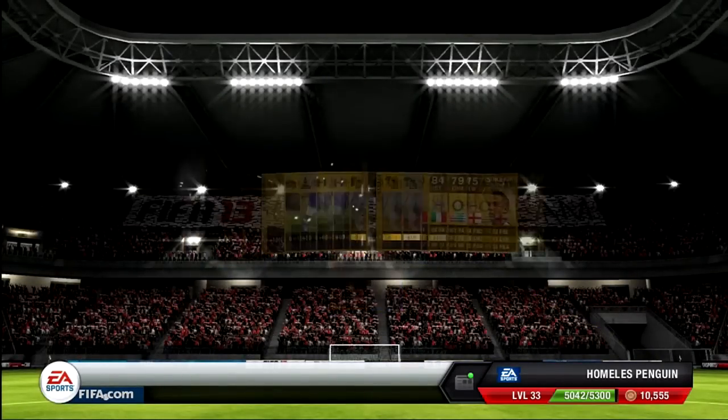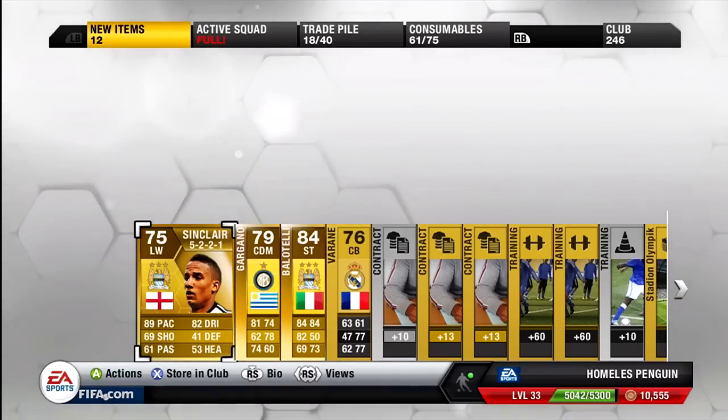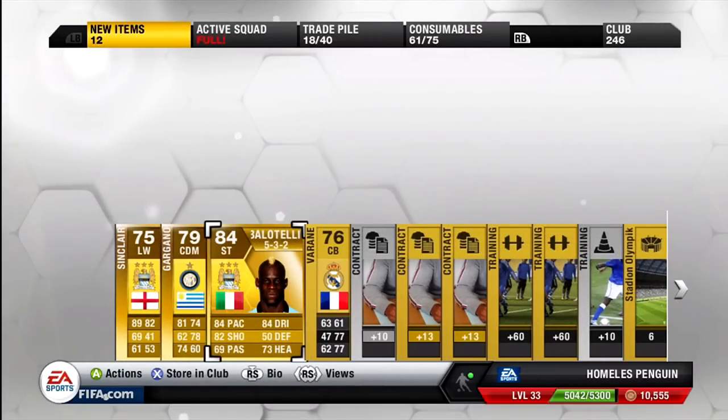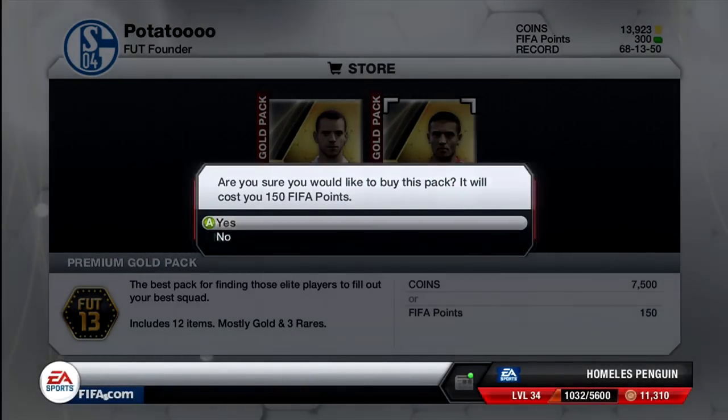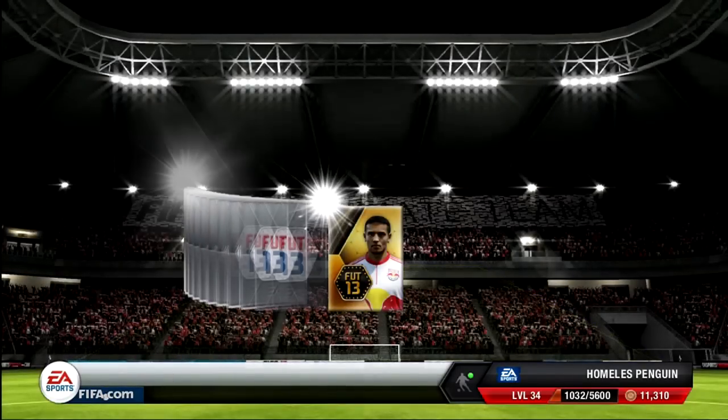This next pack was also opened in the same pack opening as the Luka Modric one, and as you can see in another premium pack I got a really nice spread of players — three rare players, and of course the beast that is the 84-rated Mario Bartelli. He does have some great stats on the game, which makes him really buyable, and he goes for around 25k on Xbox Live.